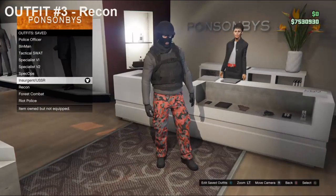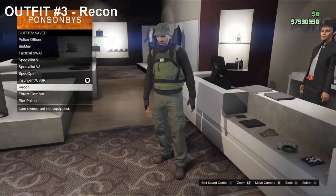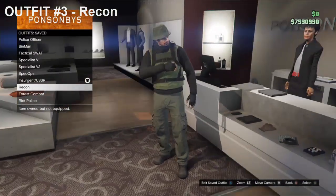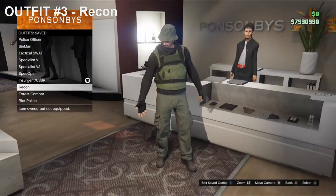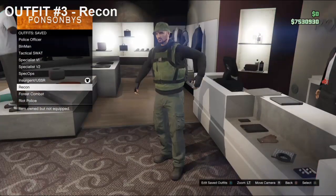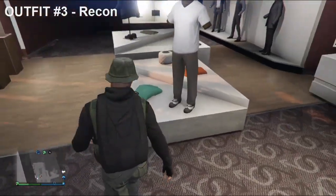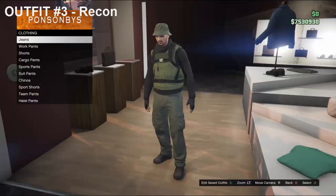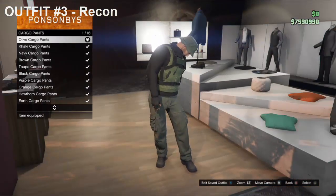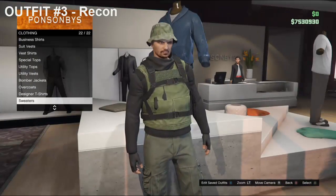Alright guys, on to the third outfit. This outfit is called the Recon, or you can call it the Captain Price, because it was based off that character from Modern Warfare 2. This is sort of like a foresty combat look. So if you want to hang around the military base and go through the swamps area, you know the drill by now. Head over to Pants, go down to Cargo Pants, and purchase the Black Combat Sweater.